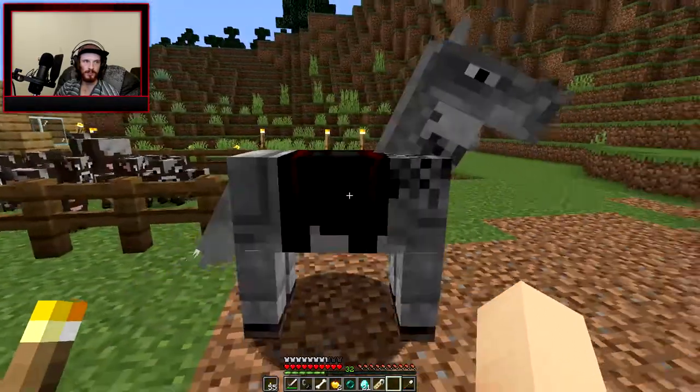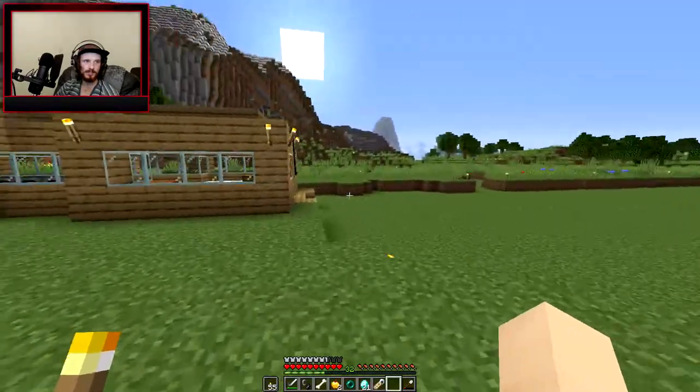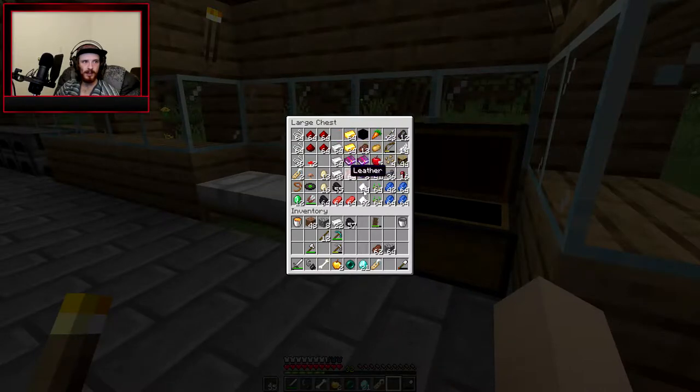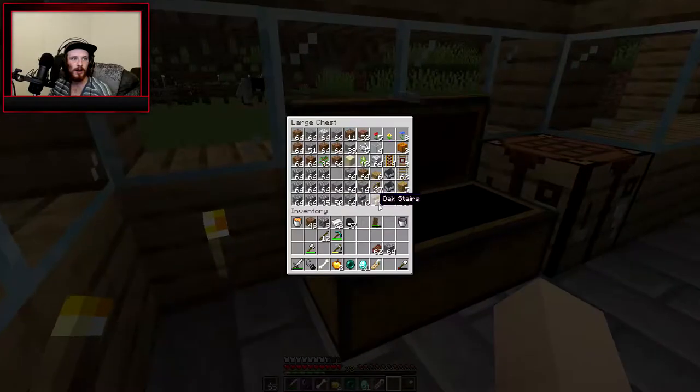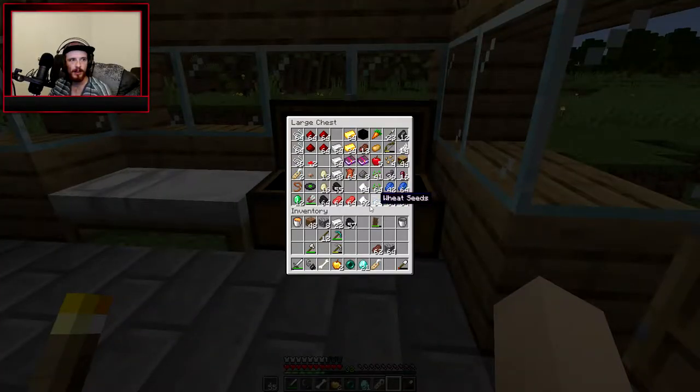Look at him in his armor! He's got a little saddle — do I still need to put a saddle on him though? Did I not get a saddle? Did I just get the armor and think it was a saddle? Dude, I don't even know. I don't see the saddle. I'm gonna have to figure out how to get a saddle so we can ride this guy.